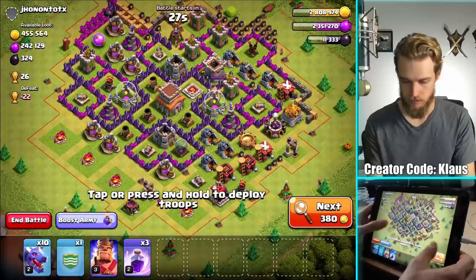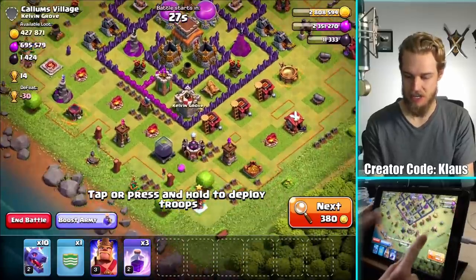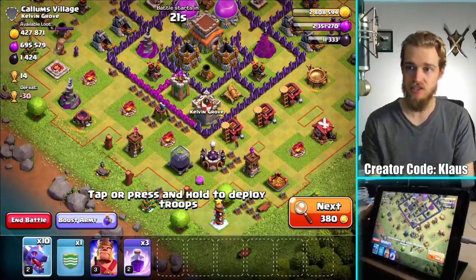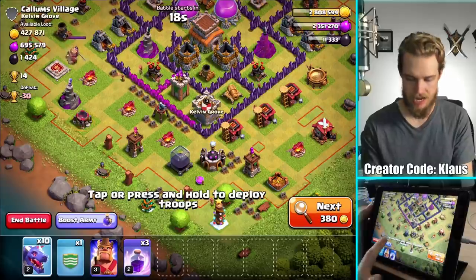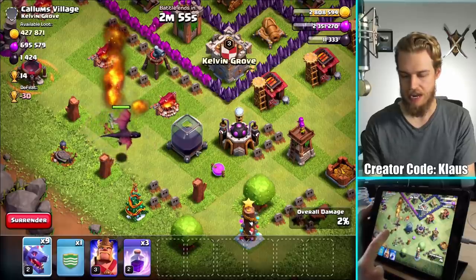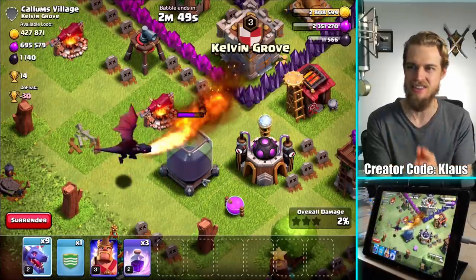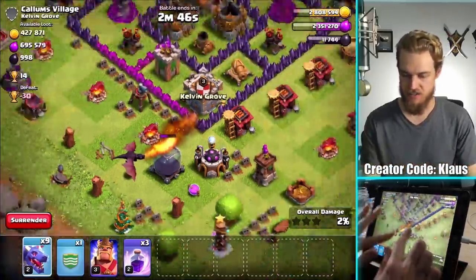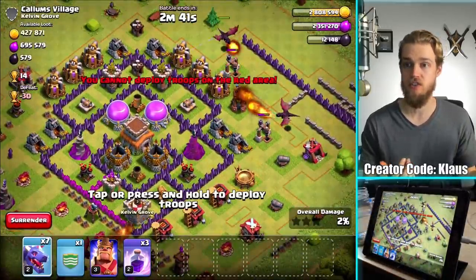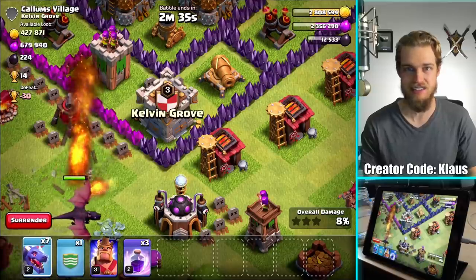Wow, that's a juicy base. I don't need gold or Elixir — I need Dark Elixir. 1,400 — if it's over 1,000, just hit it. 1,000 Dark Elixir is a beautiful amount for a Town Hall 7. Dragon, get in there, buddy. He's going to get the Archer Tower and then start working on the storage. I deployed the Dragon just outside the range of that Sweeper's blind side. Now we get a couple of drills, and that's all the Dark Elixir this base has. It may have a little bit in the treasury, but I doubt it.